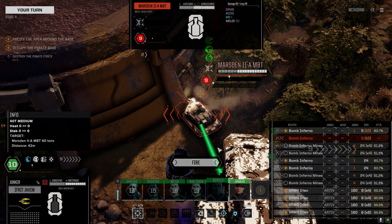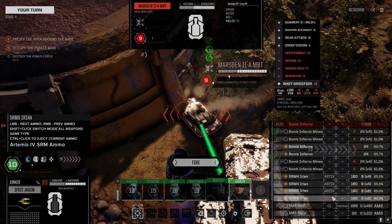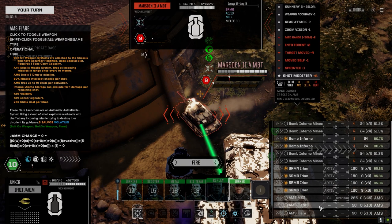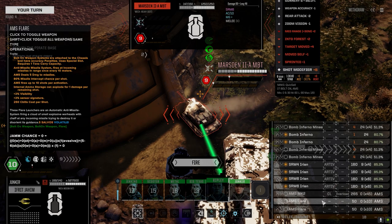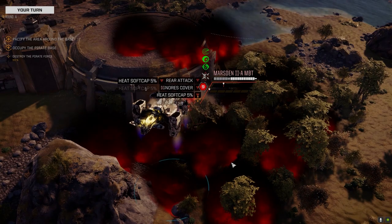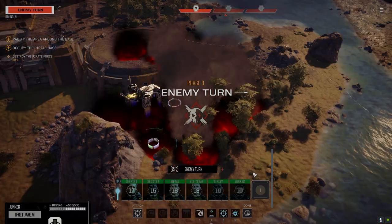I'm going to drop all the bomb infernos. It's just the AMS down at the bottom - let's just drop those. This guy's got a ton of armor so we've got to do something here. That took a good chunk. It's bizarre that those would hit him though.